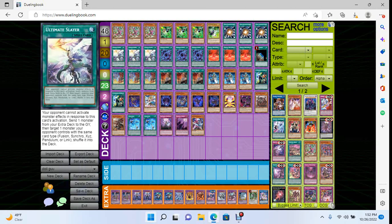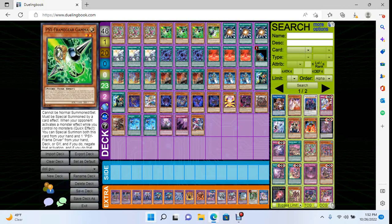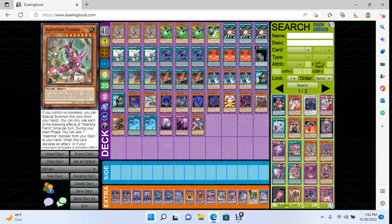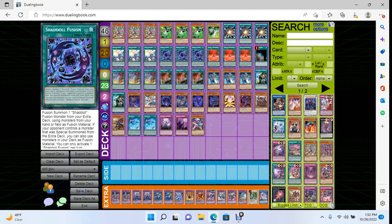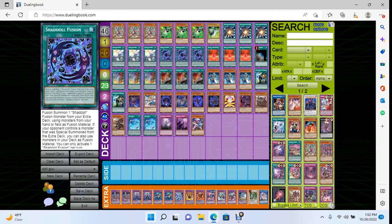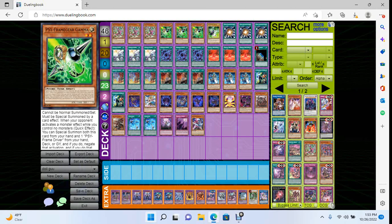If you open Fenrir with Ultimate Slayer, or Gamma with Ultimate Slayer, or Gamma with Super Poly, or Gamma with Fusion — any combination of going-second cards — even without engine it's kind of crazy. If you open one of those six plus one of those nine, it's so much easier to break a board and you'll get your engine online. These going-second cards are just so good.